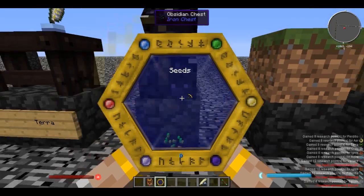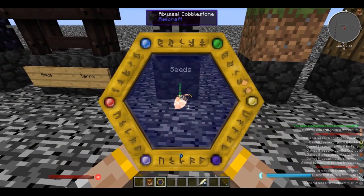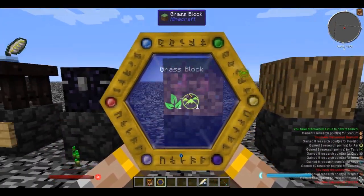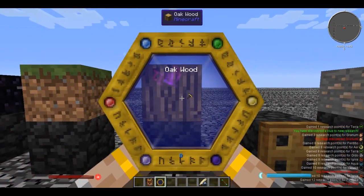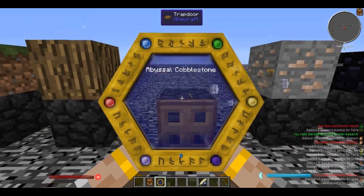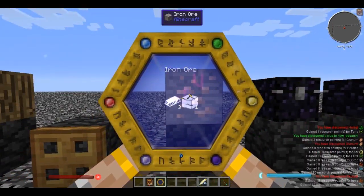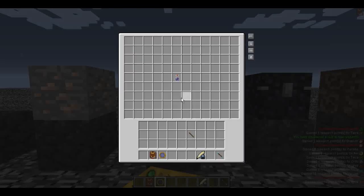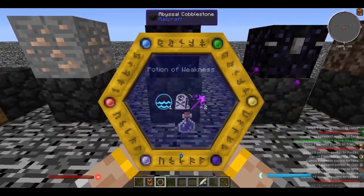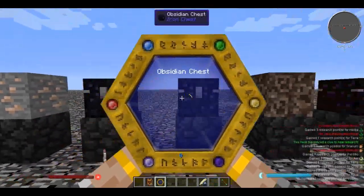You can also scan items directly. Scanning seeds gives us granum. Now we can scan the grass block, which gives us herba. Oak wood gives us arbor. A trapdoor gives us motus. Iron ore gives us metallum. Then in this chest we have a splash potion of weakness, which gives us mortus and precantatio.